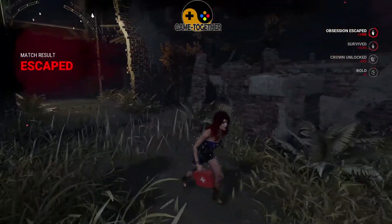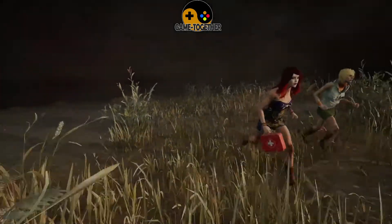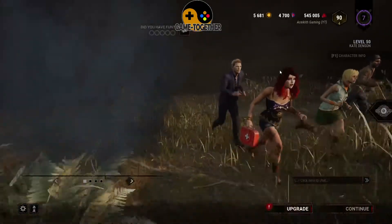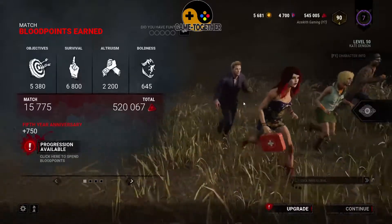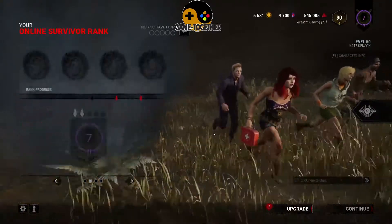When you've completed a trial, you'll be able to see how you fared during the game through the statistics and grades given across all different sections of your gameplay. You can also rank up by completing objectives, and you'll receive a points total that contributes towards your blood points.